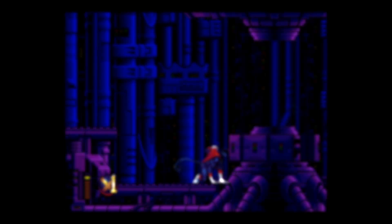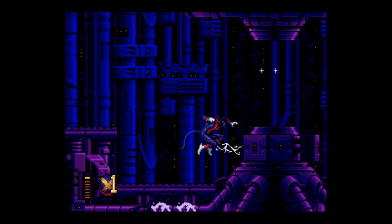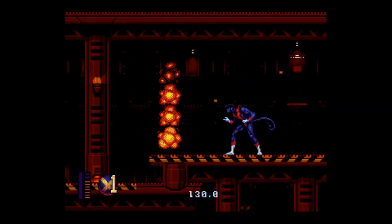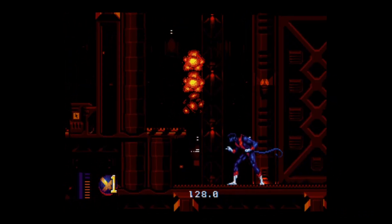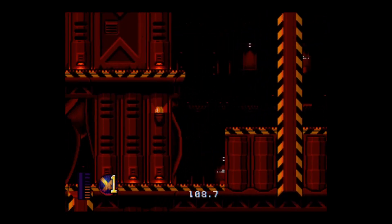Sentinel Core. First boss fight — just duck, spam punch, and teleport when you need to avoid the eyeball lightning. During the escape, the flame pillars are triggered by the camera, so keep that in mind as you plan your movements. In many places, it's worth it to eat the damage from the fire to keep moving. It's up to you how much you want to risk.